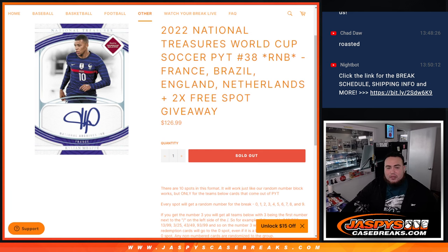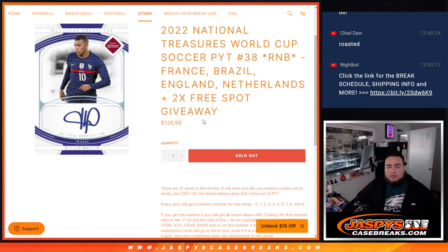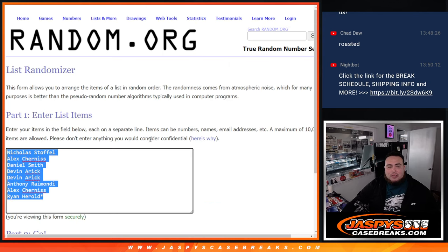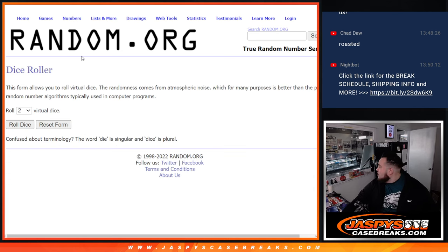If there are any non-numbered cards we'll randomize them to the group, but that usually doesn't happen — just to be safe. We had two free spot giveaways, so we only sold eight spots. We're going to give away two free spots. We'll randomize the names with the dice roller — the top two names get an extra free spot. We'll paste your names and then randomize them with the same dice roll.